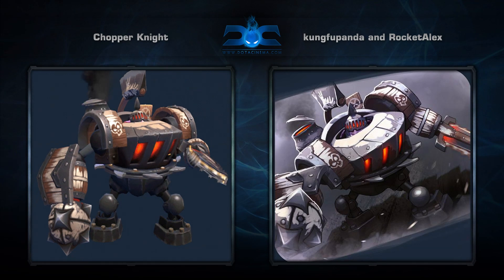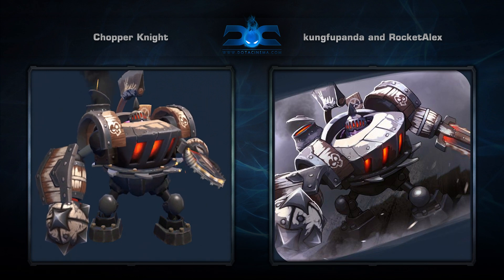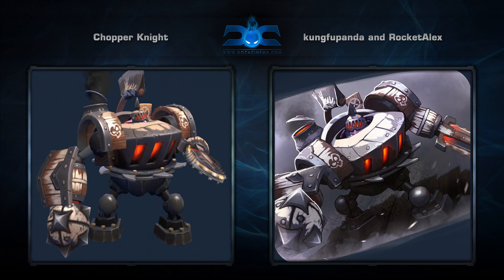First up is the Chopper Knight set for Timbersaw, created by Kung Fu Panda and Rocket Alex. It comes with 7 items that turn Timbersaw into a knight. Overall, a pretty cool theme and solid execution.